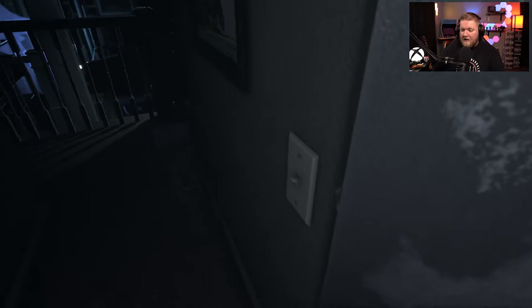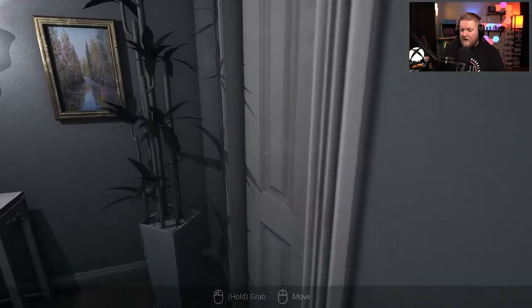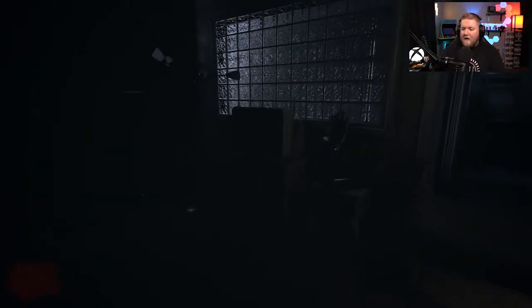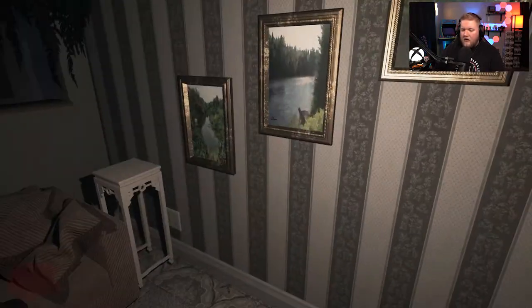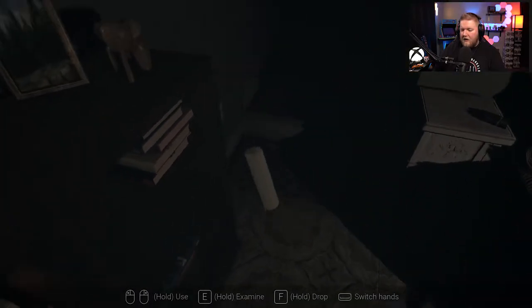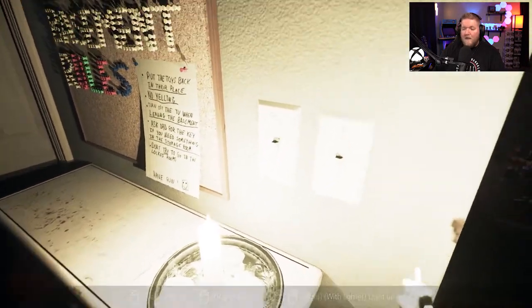Let's get some lights turned on because it gets quite dark in here. We're going to go through here and get the lights on because we need a little bit of light. The two tapes are going to be kind of around here. We're going to turn on that light, grab our lighter and a candle, put our candle down right there, light that candle, and turn on that light.